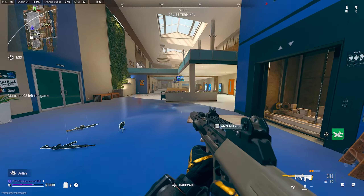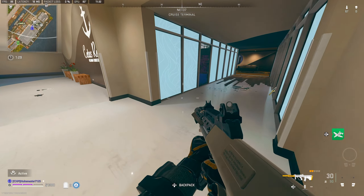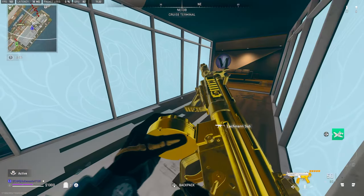The fourth weapon of today's video is a Gold Lachman Sub. This can be found at F8 in Cruise Terminal, leaning against these panels which have patterns on them on the overhead walkway.